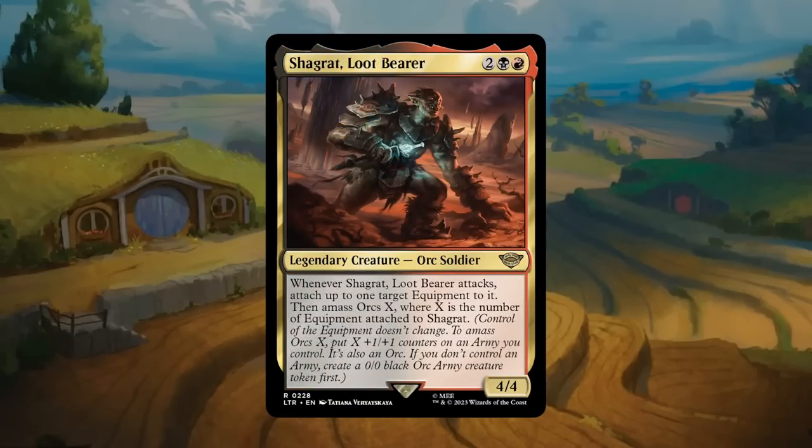The Lootbearer (Shagrat): a four-mana 4/4 legendary orc soldier at rare in red-black. Whenever it attacks, attach up to one target equipment to it, then Amass Orcs X where X is the number of equipment attached. There aren't too many equipment in the set to synergize with it. At the end of the day it's still a 4-mana 4/4 with a bit of upside, so not too bad. But I don't want to go heavy into the equipment theme just for this card. Gets a C+.